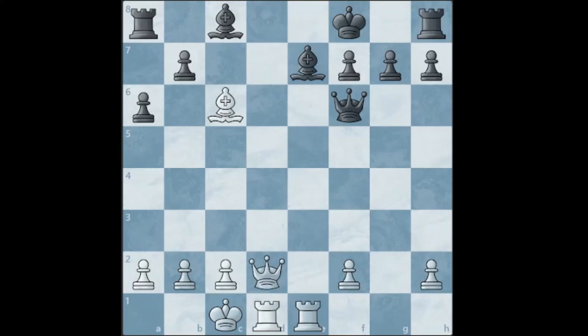Alright, the first move is Qd8 check. You sacrifice the queen, black is forced to take back, and you don't take back with the rook because the queen will recapture and black is now winning. So instead, you will play rook to e8 and that's checkmate.